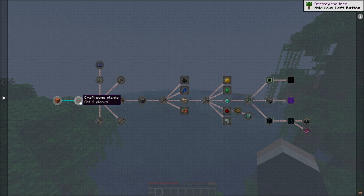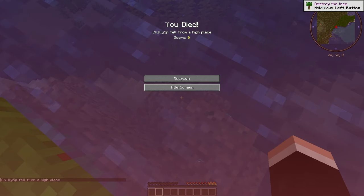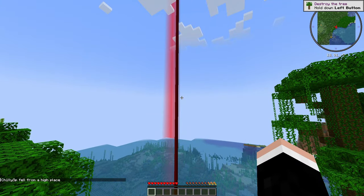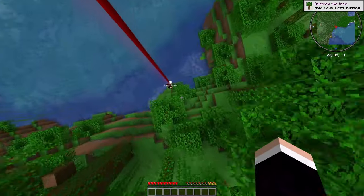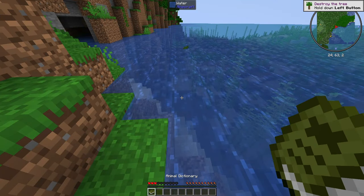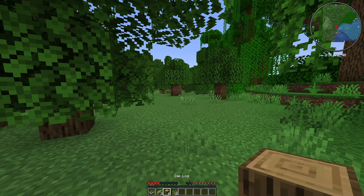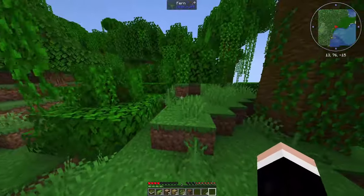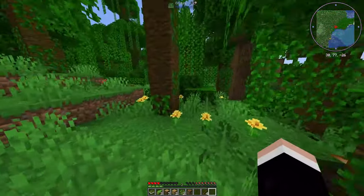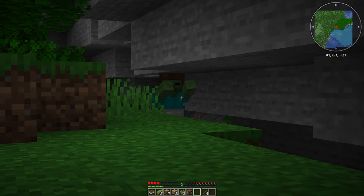The base game quest is basically: get planks, crafting table, tools, and a sleeping bag - that's new. I need to obtain some logs, so I'm gonna jump down. Okay, let's try that again - jump down, I survived. We just obtained some logs so we can complete the base game quest. I want to find a cave right now to grab some stones.